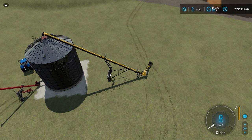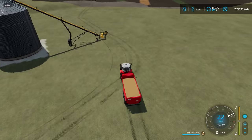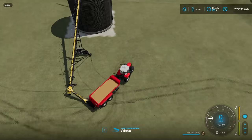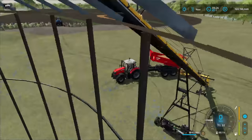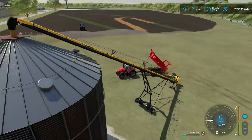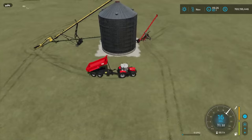I'm driving over with a load of wheat. Back up close to the conveyor and you'll get the prompt for unloading. Start unloading and you can see the grain slowly going into the conveyor. Zoom way out and you can see it getting loaded into the silo at the top — it's going in and doing what it's supposed to do.